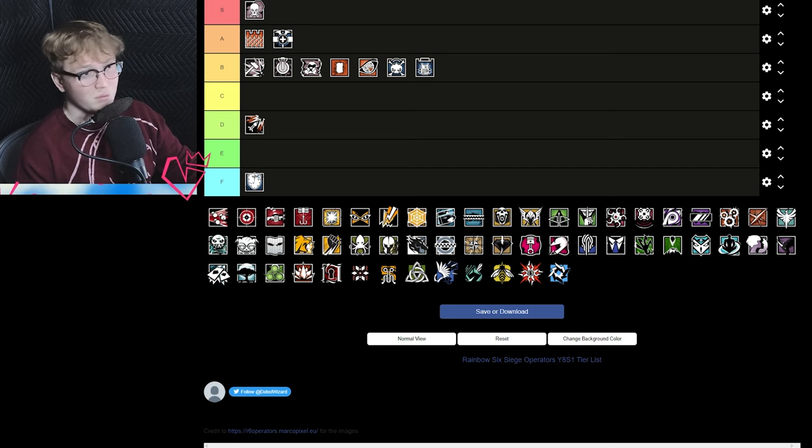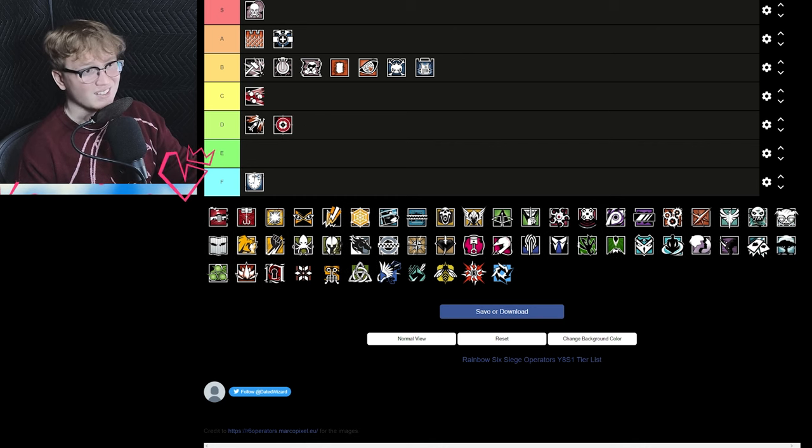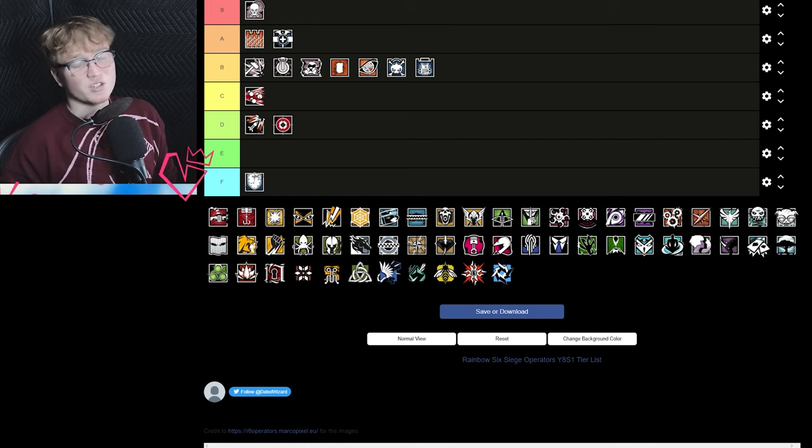Fuse is C tier — he's slow and I'm not the biggest fan of where he is right now. He's pretty useful on some maps; Chalet comes to mind, and any map with vertical play he's pretty good on, though in the current meta he's a little bit lackluster. Glaz is D tier — there's a case to be made for Glaz if you pair him with Ash or with Capitão, but because you need to pair him with another operator he's just kind of mediocre.